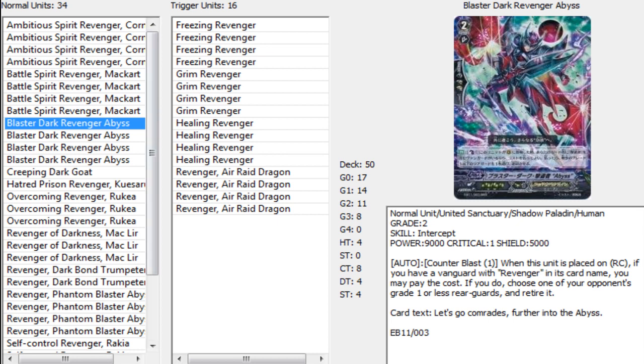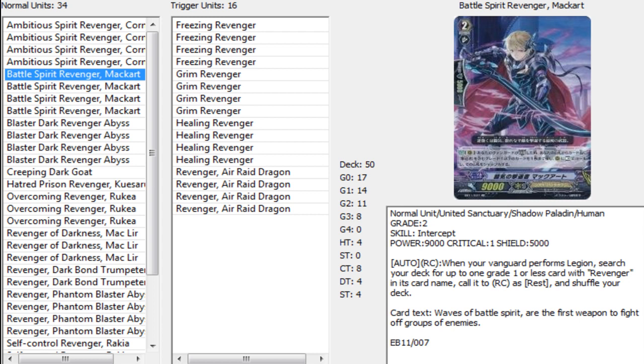We also have four Battlespear Revenger Mechart. He's the Legion mate of Cormac, and when your Vanguard performs Legion, you search your deck for up to one grade 1 or less card with Revenger in its card name, call it to rearguard at rest, and then shuffle your deck. Very strong — a very good card to give you the pluses you need. I play four because it's really the only card that helps you get your pluses, and on top of which it's a Legion mate so you gotta play four.